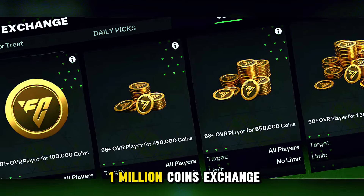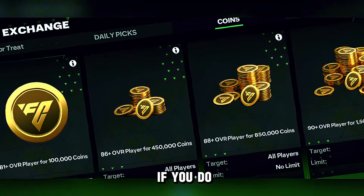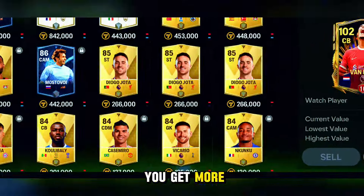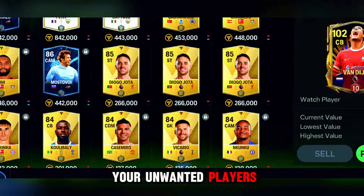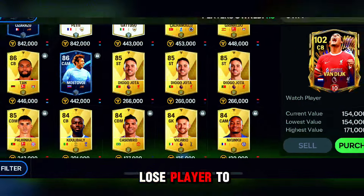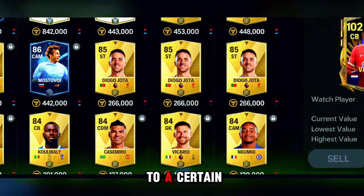Because if you do coins exchanges, you'll become rich within a couple of months or weeks. For example, if you do the 1 million coins exchange daily for 30 days, that's 30 million. If you do 60 of them, that's 60 days' worth. To help you get more coins, I recommend selling your unwanted players. Don't overdo this though, because you'll lose players to train with. So sell your unwanted players to a certain degree.